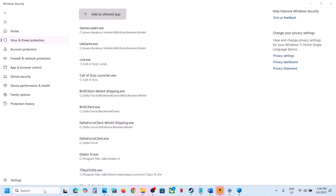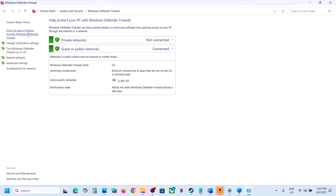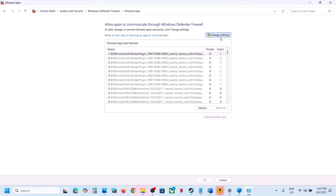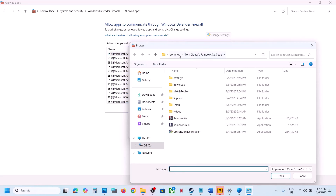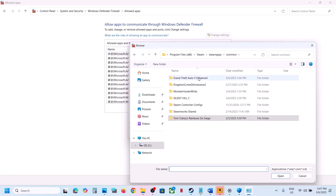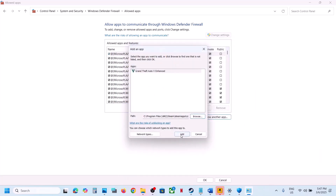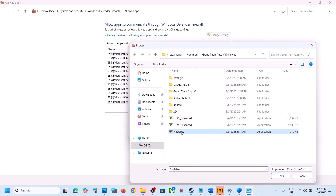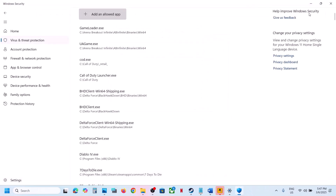Do the same thing in Control Panel. Type 'control panel', go to System and Security, Windows Defender Firewall, click Allow an App or Feature Through Windows Defender Firewall, Change Settings, Allow Another App, click Browse, go to the game installation folder, open the game folder, and add all exe files one by one. Click Add for each. Add all exe files, then launch the game.